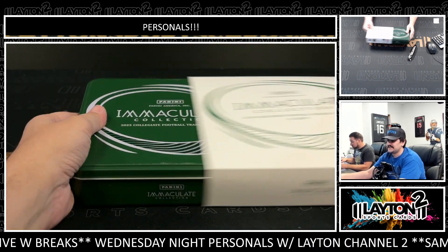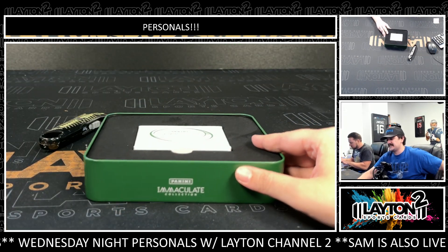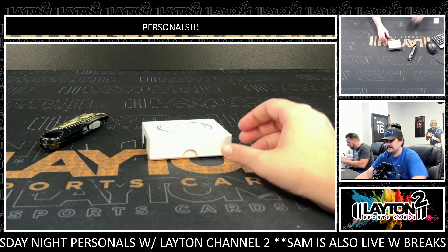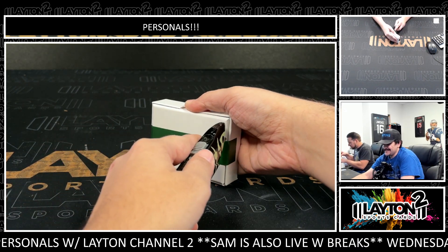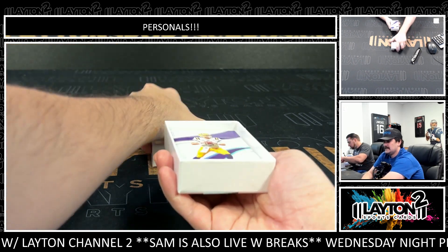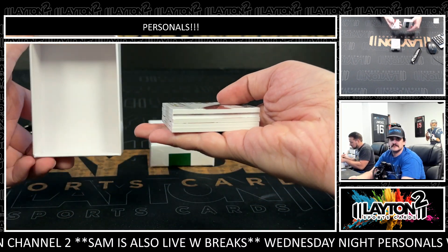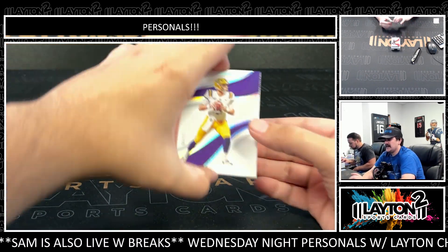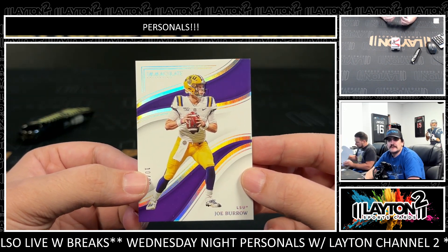Those were good boxes, Chris — very solid. I would not be upset with those. Those X-fractors are awesome, man — to ten, those look really, really good. It'd be cool to collect if it wasn't so low-numbered and hard to find. Alright, my man Kyle, we got Prism Draft Picks now.